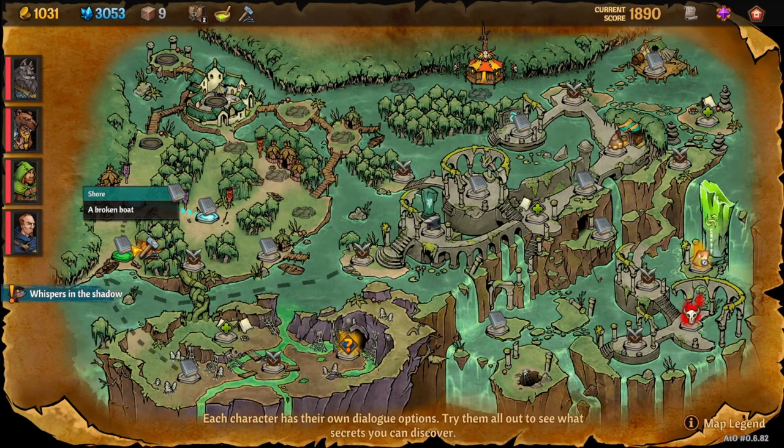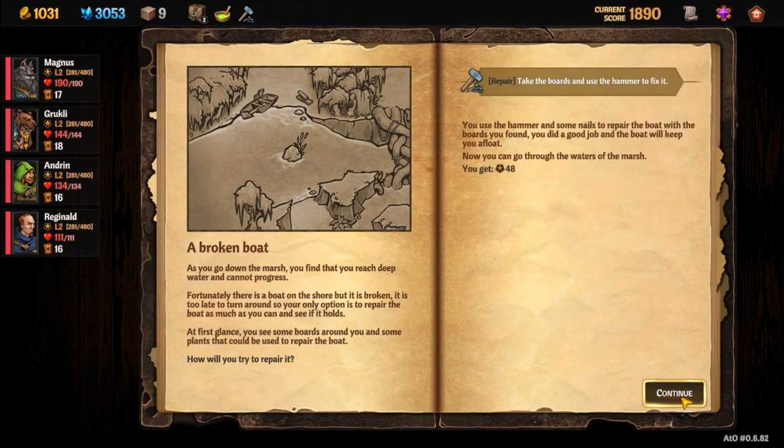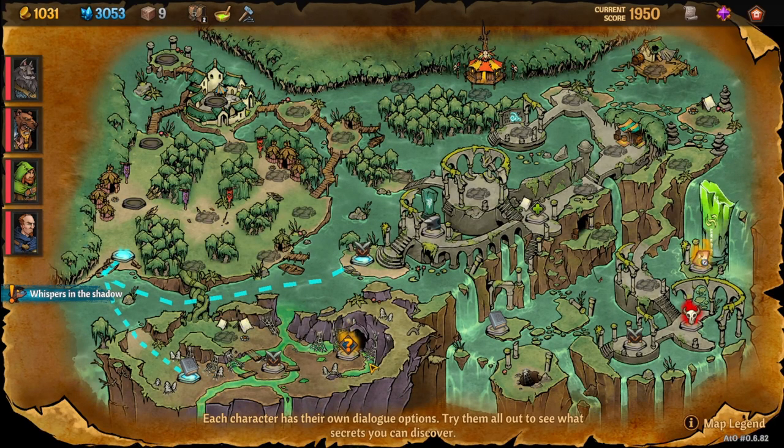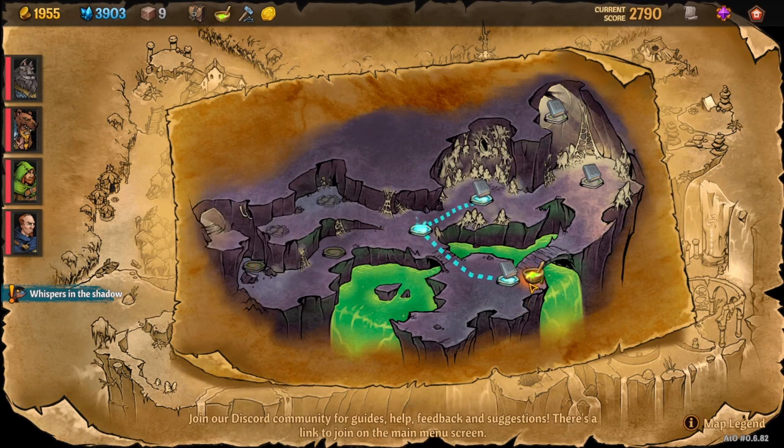The hammer and nails let you repair some boards and build a bridge, which opens up a shorter path. Head into the spider cave and go toward the node indicated by the slime bait icon. Whether you enter from one side or the other, you can reach it — just make sure you do not take the gap if entering from that side, as it will block your path to the slime bait node.